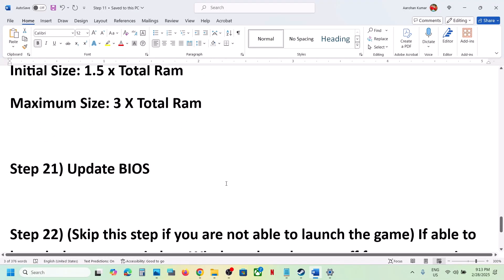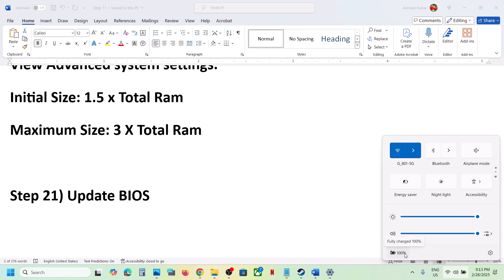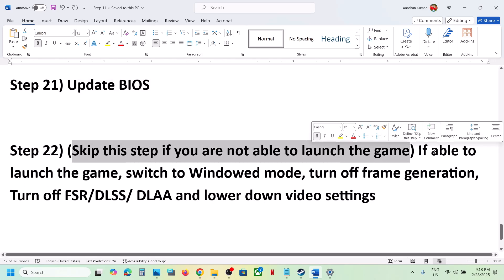The next step is to update the BIOS. Go to your system manufacturer's website, select your model number, and update the BIOS. For laptops, make sure the charger is connected. During the BIOS update your system will restart — do not unplug the power cable. After the BIOS update, log into the computer and launch the game.